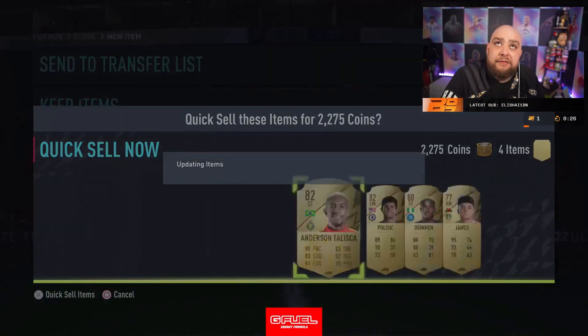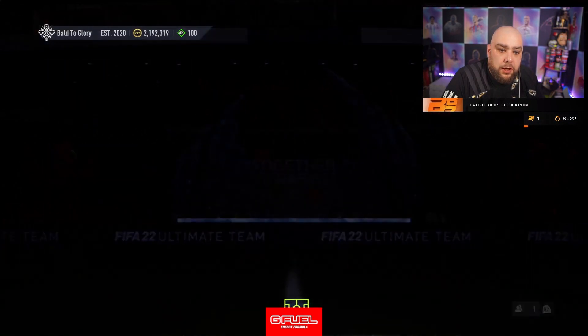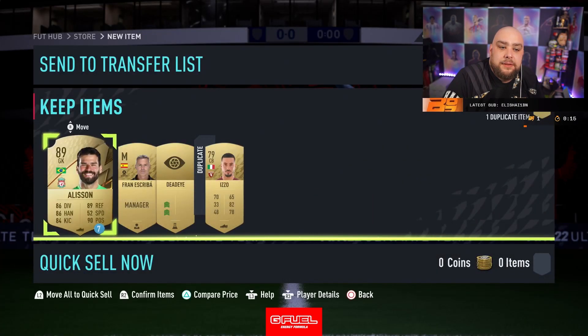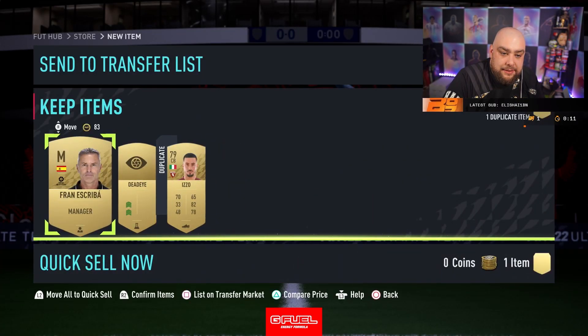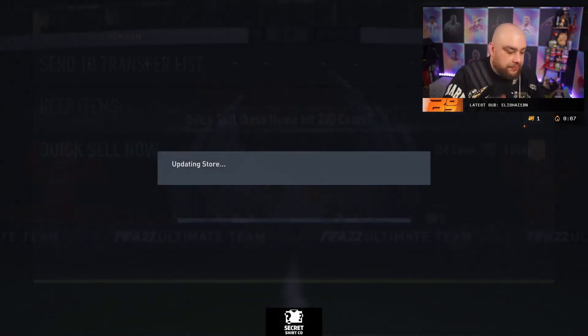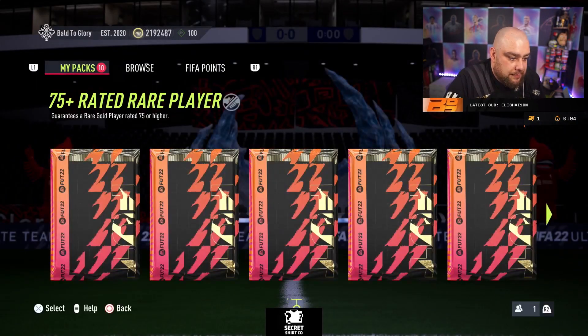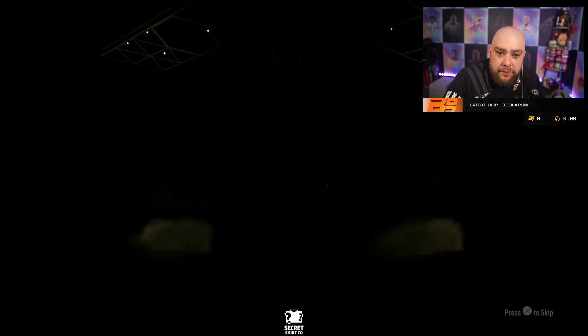Silvers — discard the rest. Ultimate loan — might get fancy. Nope. Allison — discard, keep. Discard, done. Yeah, it's a big if with Dembele.